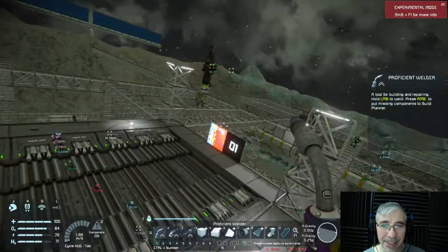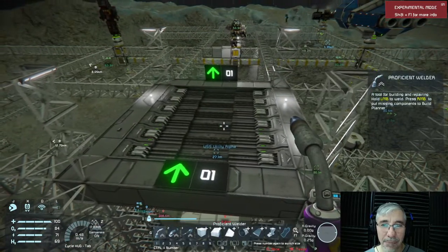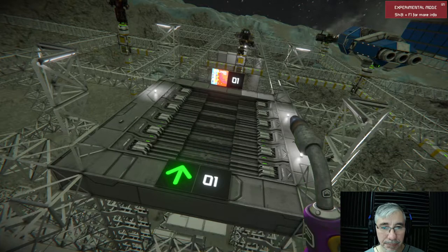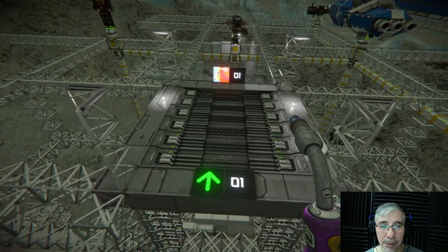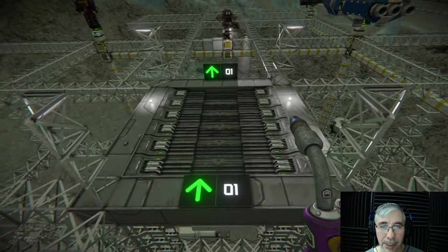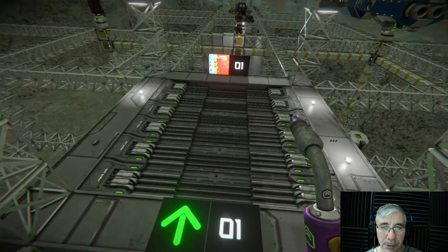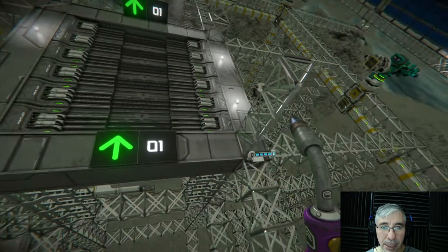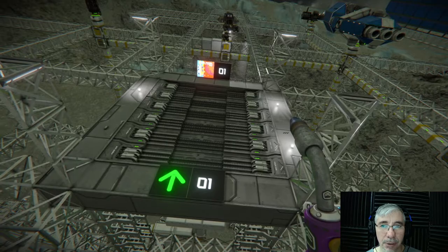It has a bigger drill than the one we have here. But the topic of this video is this platform we have here — a project I've been wanting to make: an Elite Dangerous type hangar with this gate or hangar door.